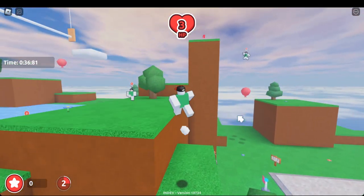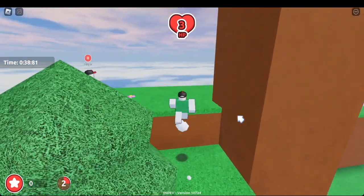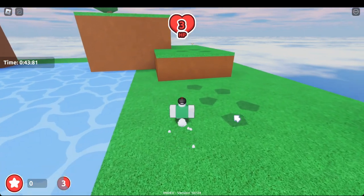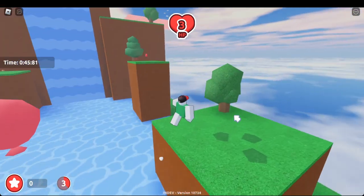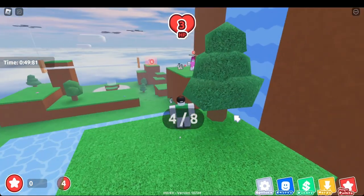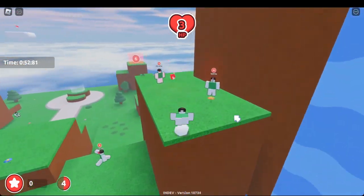Next we're gonna head to this part of the hub. Grab this piece up here, then head over to this weird pillar in the middle of the water and grab one. Then there's gonna be one there so let's just grab that as well.